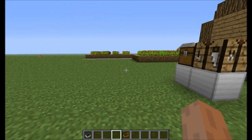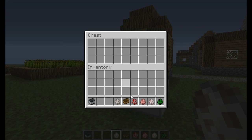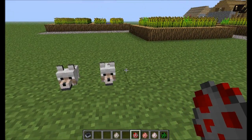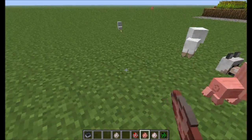About spawn eggs — you can now spawn mobs as babies. They no longer spawn as fully-grown mobs. However, this only works with friendly mobs; it doesn't work with hostile mobs.